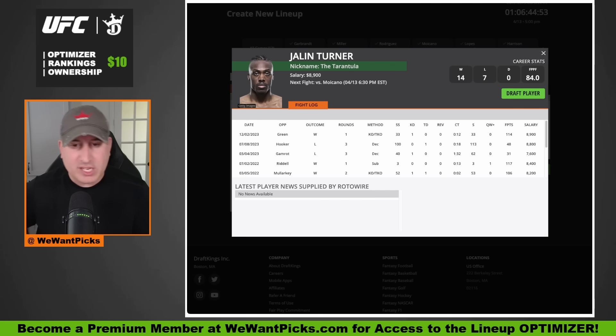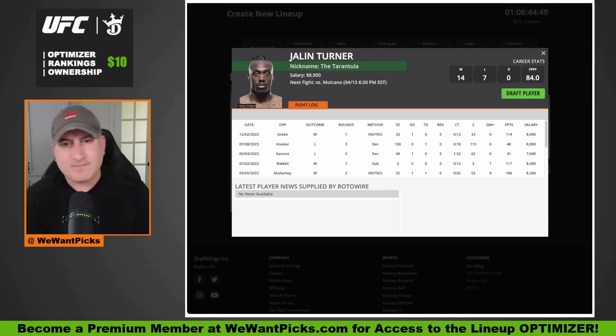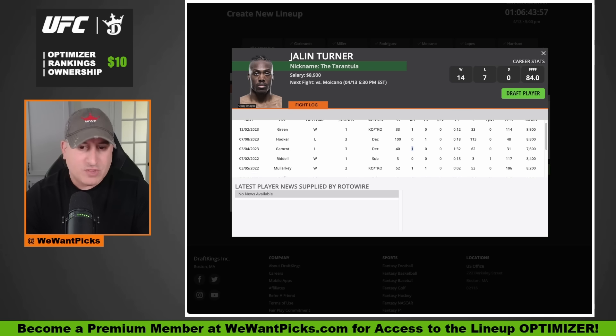Then we have Jalen Turner versus Renato Moicano — the newest addition to this card. I think Jalen Turner wins this fight. He is a wildly accurate, wildly powerful striker who also has slick submissions — he can find them in scrambles whenever they present themselves. He just smoked Bobby Green in one of the most brutal knockouts we've seen in a while. He did lose a close decision to Dan Hooker, and he lost to Mateusz Gamrot, who is one of the best wrestlers in the division — both respectable losses.